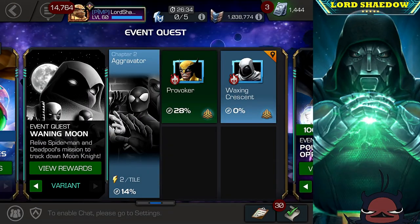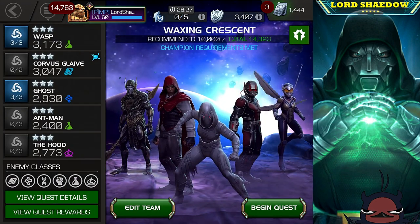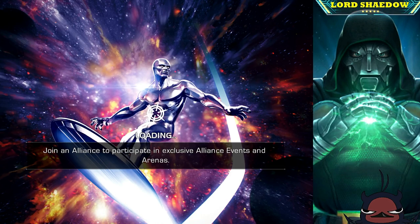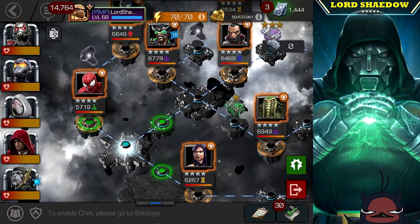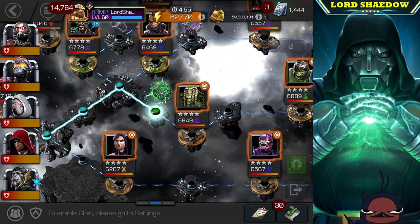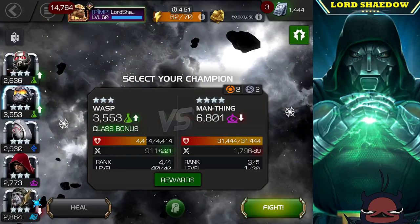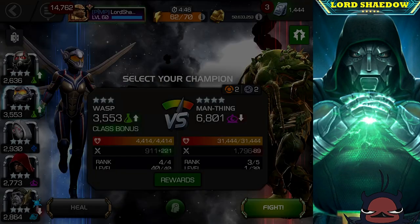Hey everyone, Shadow here, welcome to another Marvel Contest of Champions video. This is Variant 4, chapter 2, quest 2 — the last quest of the chapter. I'm going to show you the path I feel is the easiest for your initial clear. Each chapter and quest has a tier gate: first quest uses five and six stars, second quest uses five and four stars, and right now we have to use three stars.